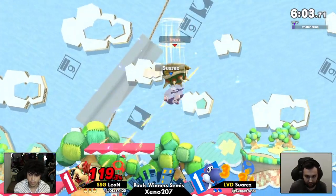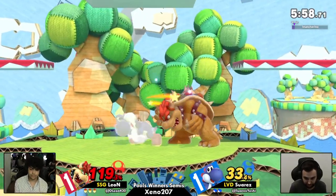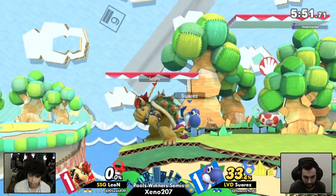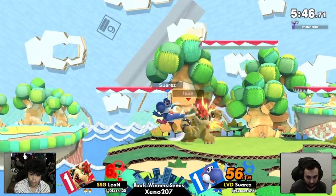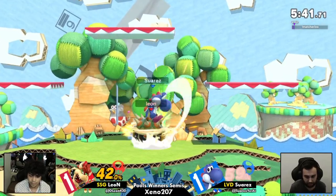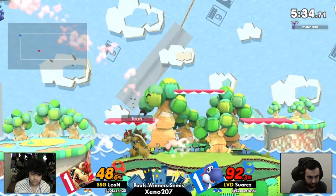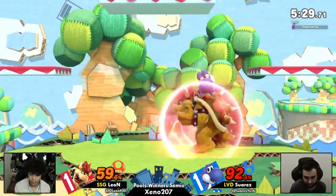Very low cross-up back air — gonna give a juggle situation for Suarez. Bullying his way back down — down air — the shield is broken! Nothing fancy, just forward smash him, get him out of there. Yoshi's got more tools — the shield breaker was so low to the ground. Now they're going for down-Bs too — you've got all the tricks. Suarez is meeting Leon in the air, tossing up eggs to try to anti-air, then going in for himself, but miss-spaced the fair a little.